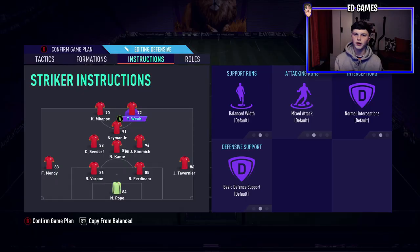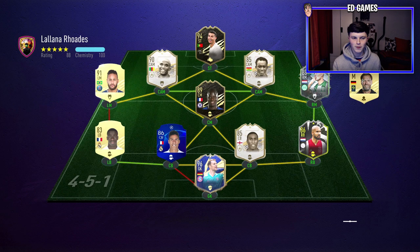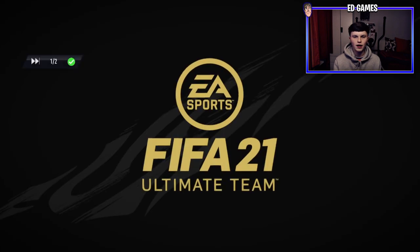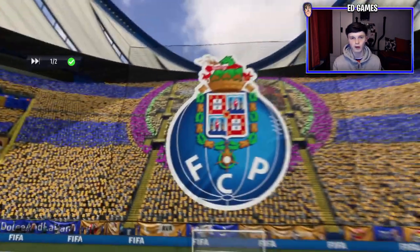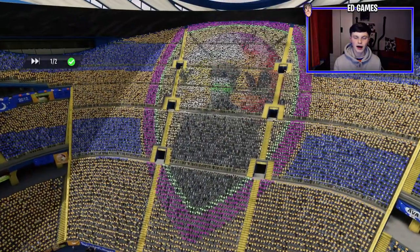I'm going to leave him on absolutely default — nothing's going to change. We've found our opponent and he has a really nice team: Kanté and Essien in midfield, an attack of Ronaldo, Eto'o, Neymar and Robben, a really meta defense with Varane and Mendy, Campbell, Clichy, and then Team of the Year Navas in goal — pretty much the best keeper in the game.